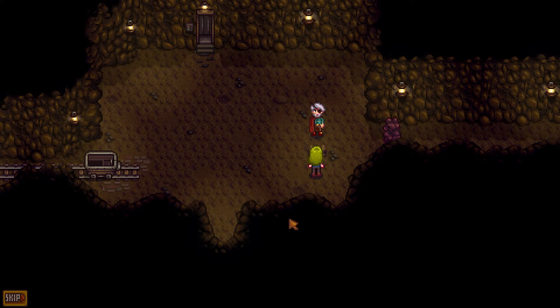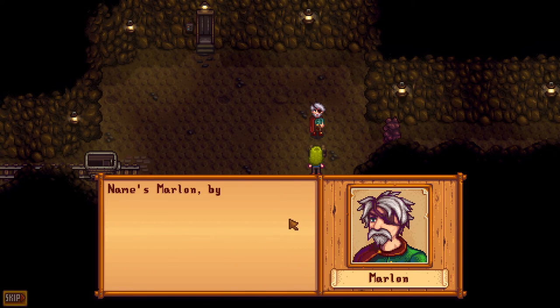You can use a sword to kill the crazy evil things that try to kill you. His name's Marlon. He's a very nice guy. He runs the Adventurer's Guild.